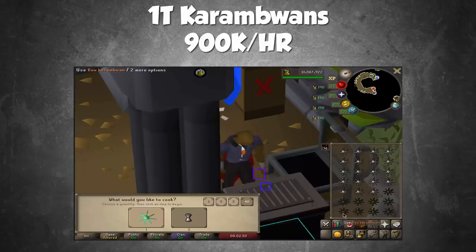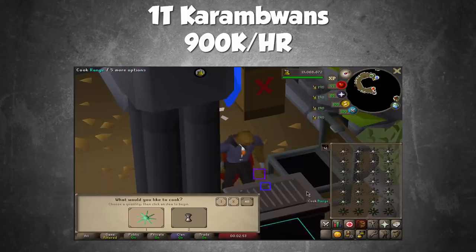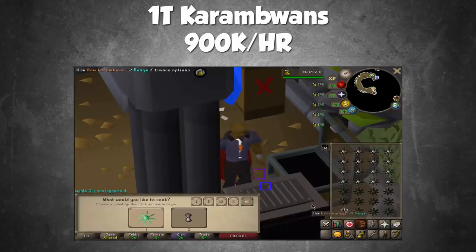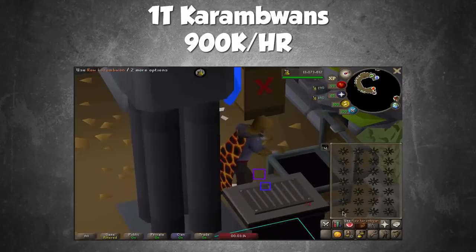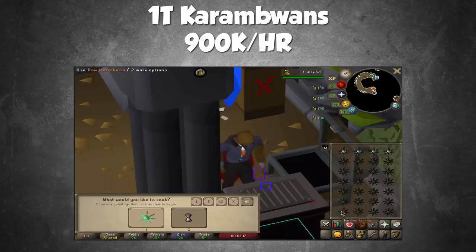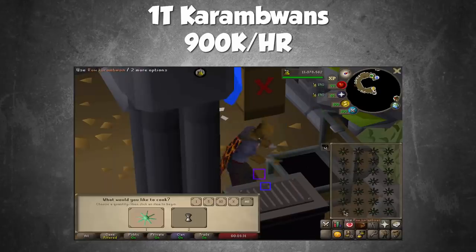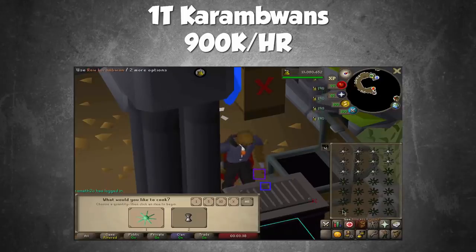Quite possibly the fastest skill on this list is cooking. With one-tick karambwan cooking, you could be looking at upwards of 900,000 XP per hour if you can maintain it for a full hour. You can see Ysterman doing it in the background — it's not an easy method because you're doing something every 0.6 seconds. The method is simple: do it at a bank where you can click the range and the bank chest without rotating your camera too much, hold down the number two key every 0.6 seconds, and click your karambwans onto the range. Once you have the cooking level to stop burning them, that's 900,000 XP per hour without missing any ticks.